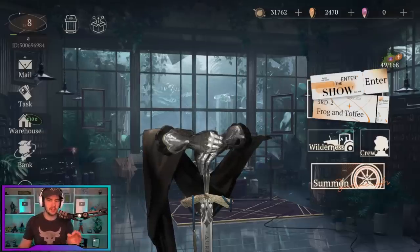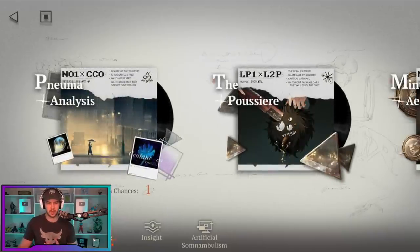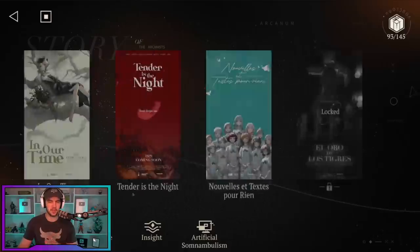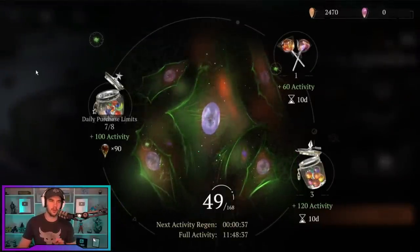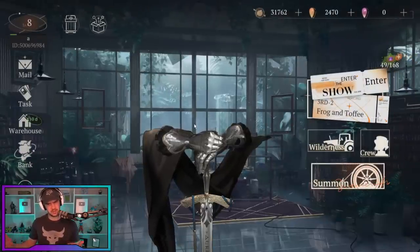Let's get into it with the first thing being stamina, or what they call activity in this game. There are a few things I want to cover with it. Anytime you're doing something in the campaign, unless it's a story campaign stage which doesn't cost you anything, when you're farming resources and stuff like that it will cost stamina — or activity, as they call it. The thing to note is that when you level up your account, which you'll do quite quickly early on — this account I started about four to six hours ago — you get extra activity.